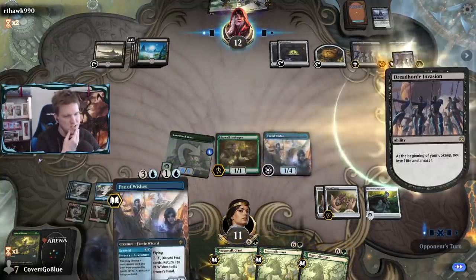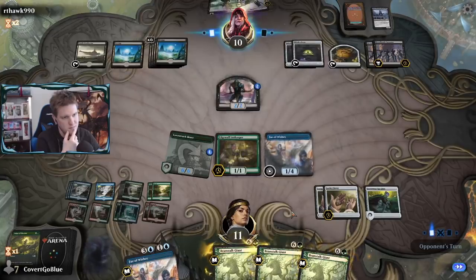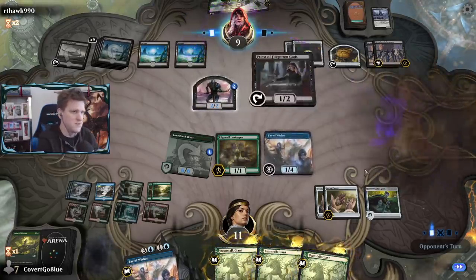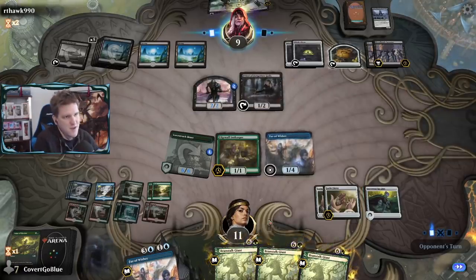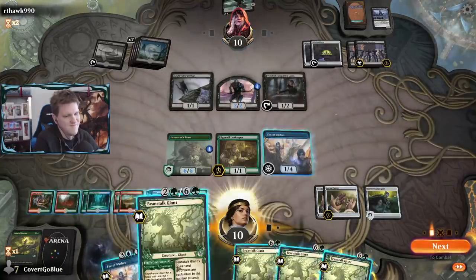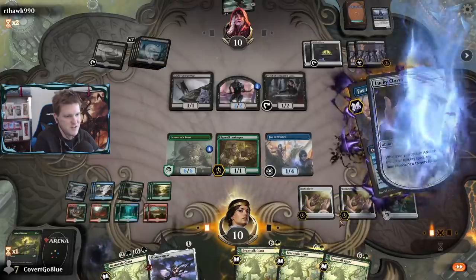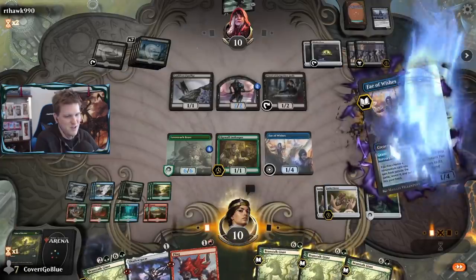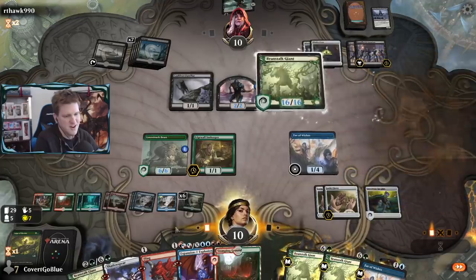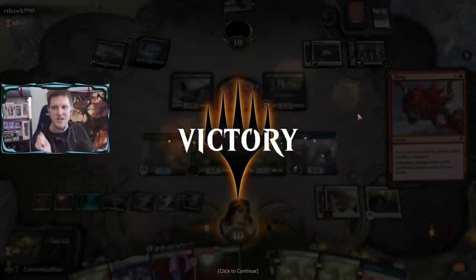Cast it with 13 required mana. Hang on to the Fling in hand - some risk from Fen Lurker, but we have one on the board. Draw a card with the Castle - better be a really good one. Priest! Bring back the Cat, get back Gutter Bones. Shadow Spear, Fling, Expansion Explosion - and we win! Money back dance, get that money - make it right. So cringy and wholesome - you have to love it.